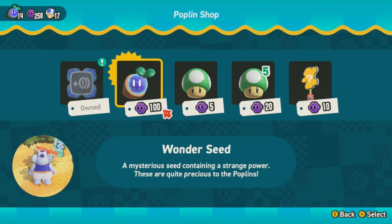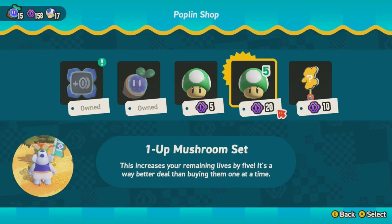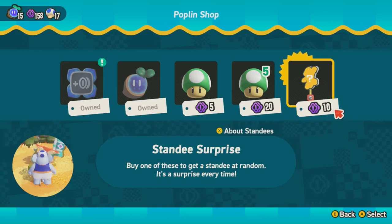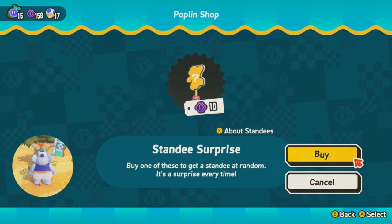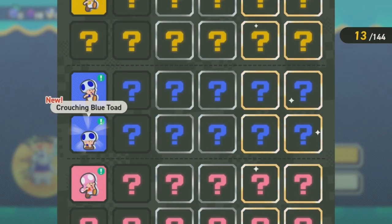We can also get a wonder seed here, which is required to get 100% from this shop specifically. We can also get some extra lives if we need it — a 1-up mushroom or 5 1-up mushrooms, which is a good deal because you get 5 flower coins off if you get this one. There's also a standee surprise — buy one of these to get a standee at random. The standees are like checkpoints that you can place in levels for other people to use. It's primarily for multiplayer and online play. And there's a whole bunch for all 144 characters.